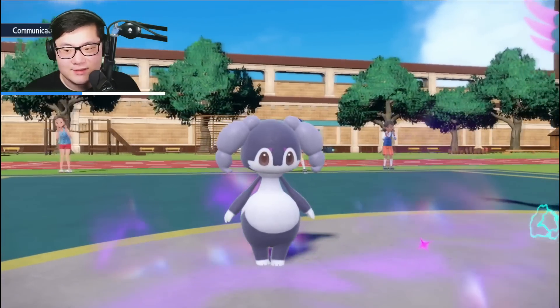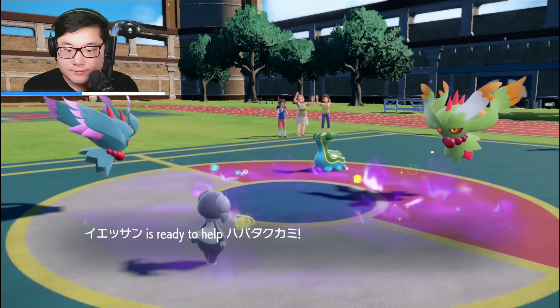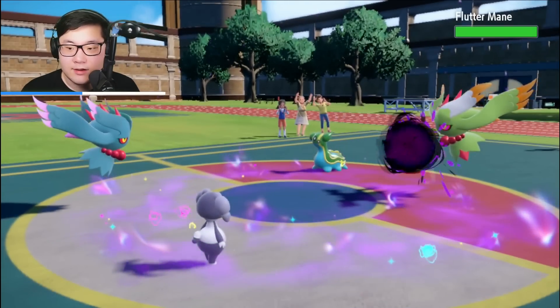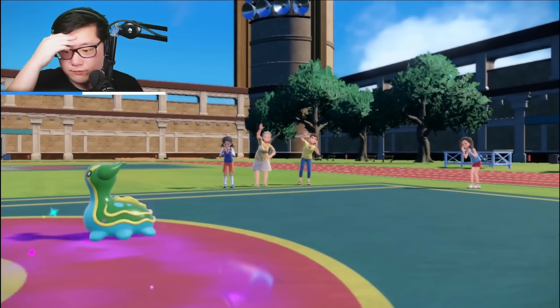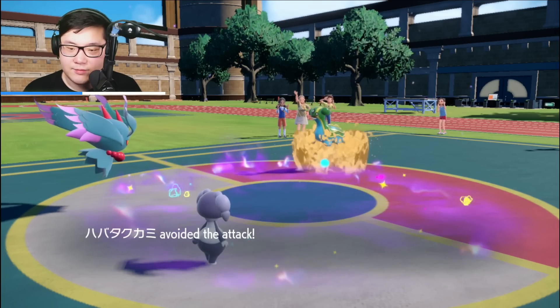If we can knock out their Flutter Mane, that's nice because Gastrodon is locked in at minus two Special Defense, meaning Expanding Force easily picks up the knockout. Then all I have to do is have a 2v1. Helping Hand comes out, Flutter Mane can't Tera — we do get the Helping Hand Shadow Ball off into their Flutter Mane. It's not Focus Sash, so we eliminate Flutter Mane. Muddy Water picks up a double knockout but they missed Flutter Mane.